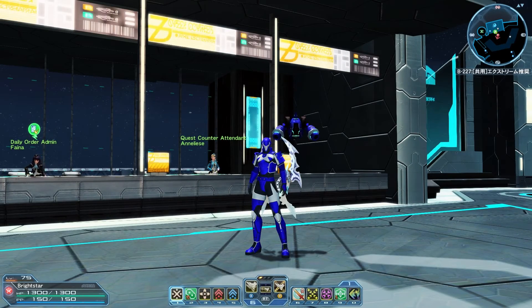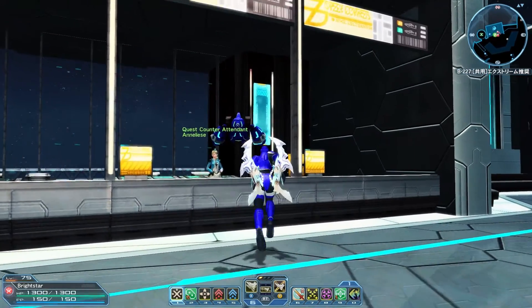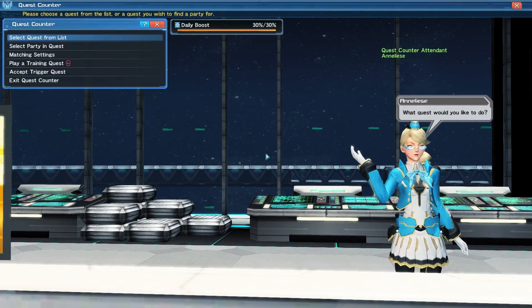Hey everyone, this is Prince Brightstar, and welcome back to Phantasy Star Online 2. We're headed back into the Extreme Quest Tower. Let's go ahead and talk to Annalise.